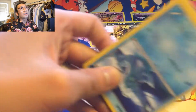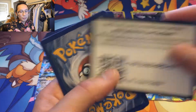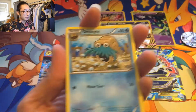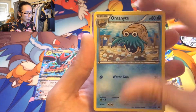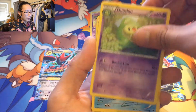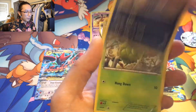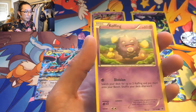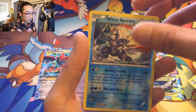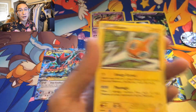Fates Collide is XY. All right, all right. Whimsicott, Dwebble, Larvitar, Volbeat, Burmy, Koffing reverse holo, White Kyurem — wow, it's a rare too, that's very cool — and a regular rare Rotom. Shout out to Ultra Prism and their Rotoms.